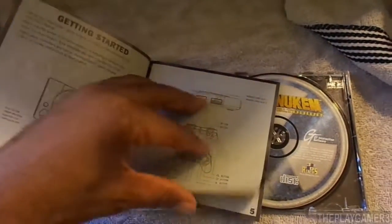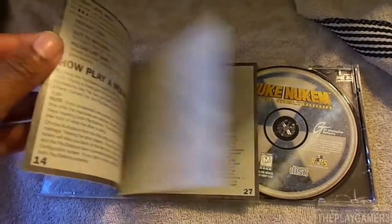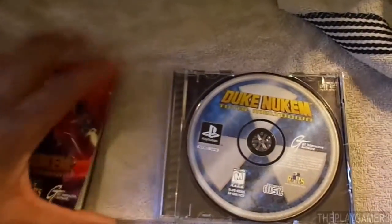So, this is the booklet. Fun fact: the cover of Duke Nukem is a rip-off of Army of Darkness. The Duke Nukem character is basically a parody of Ash.